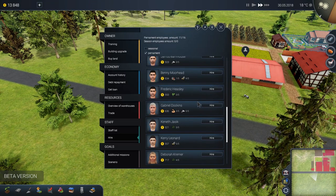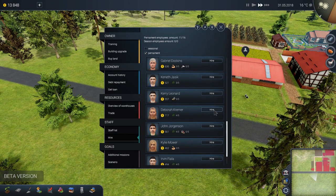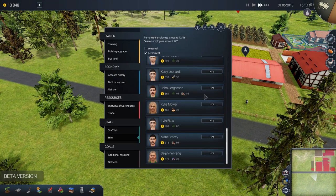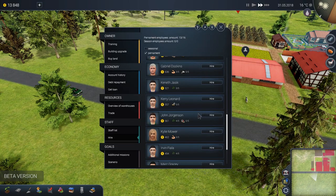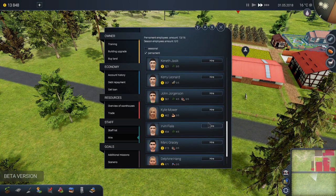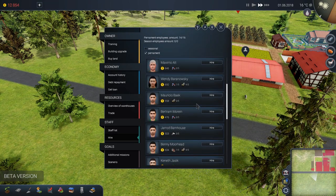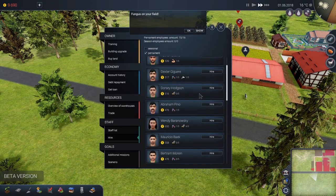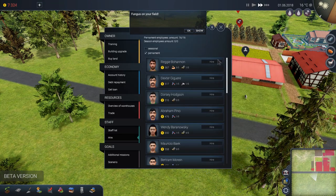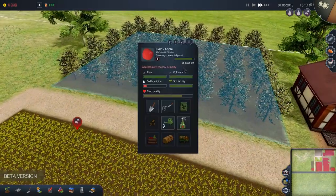We're going to need very skilled employees to do plowing, cultivating, and sowing, but also employees for a good harvest. I'm going hiring crazy now — we're making big jobs here at Rat Pack Farms. Let's go for Gabriel, and we can hire two more. Oh, he's good on tractors — we'll keep him for when we get a tractor. And Patrick, you're up too. We got fungus on the field, and this field needs to be watered. Let's get to it right away.